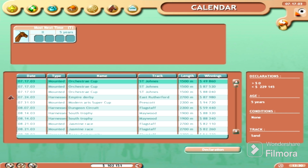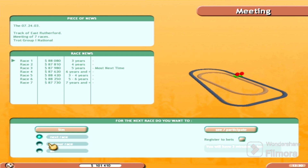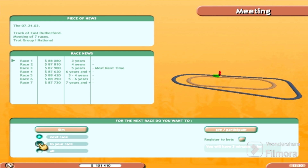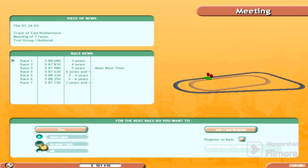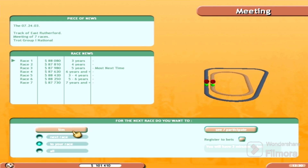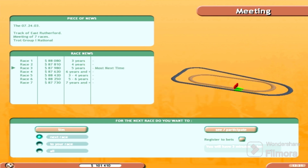We're going to advance to the next event — wish me luck that I don't completely mess this up. You guys know how it is coming back to games you haven't played in years. Here we are: the race card has seven races today, and we'll be participating in race number three with five-year-olds in a trot Group One national race. We'll simulate to our race.